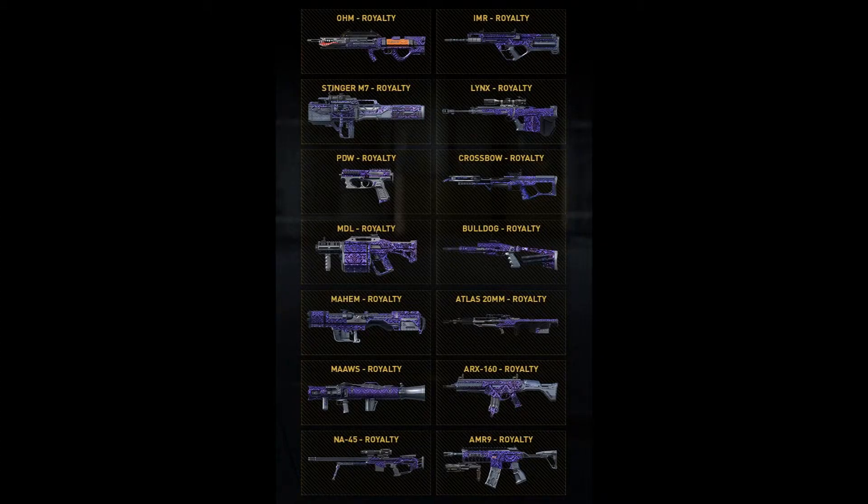The Royalty Weapons in the update are: Ohm Royalty, IMR Royalty, Stinger M7 Royalty, Lynx Royalty, PDW Royalty, Crossbow Royalty, MDL Royalty, Bulldog Royalty, Mayhem Royalty, Atlas 20mm Royalty, Mawz Royalty, ARX 160 Royalty, NA45 Royalty, and AMR9 Royalty.